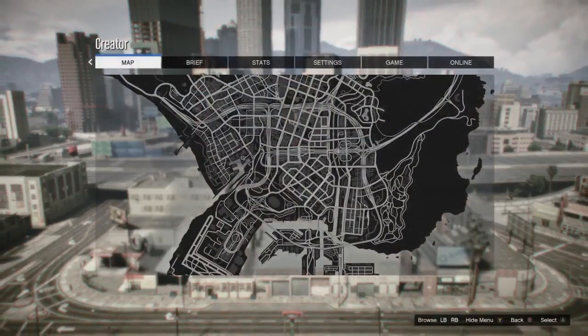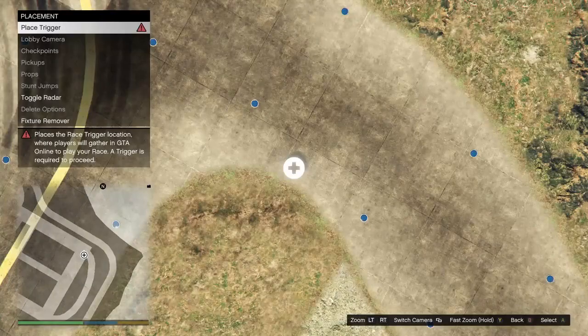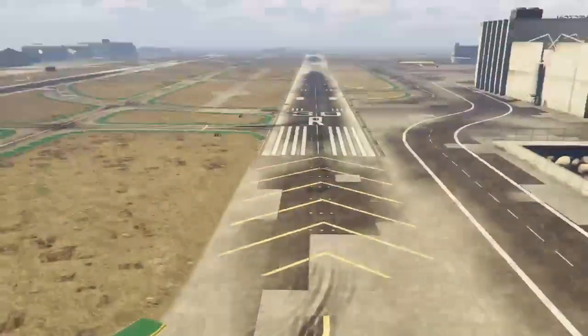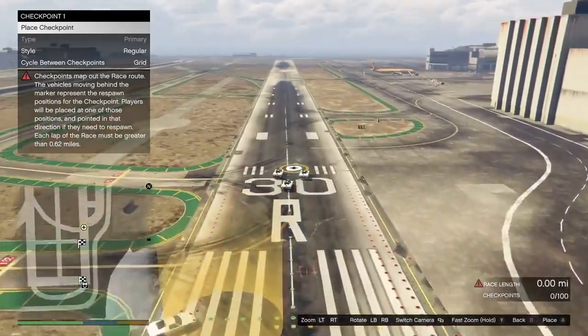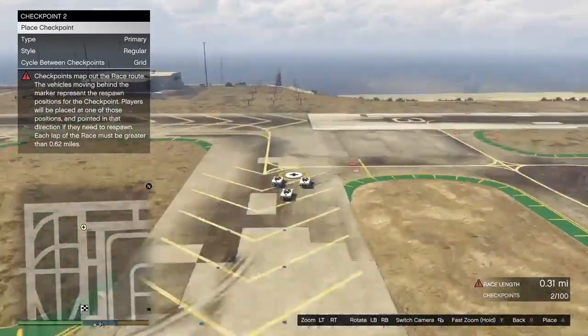Open the map and go over to the airport — click A to warp over there. Place your trigger anywhere, do your photo, and make sure the race length is at least 0.71. It doesn't matter if it goes over; just make sure it's at least 0.71.